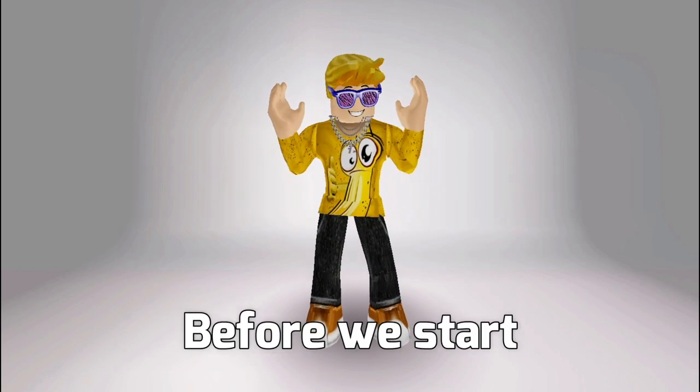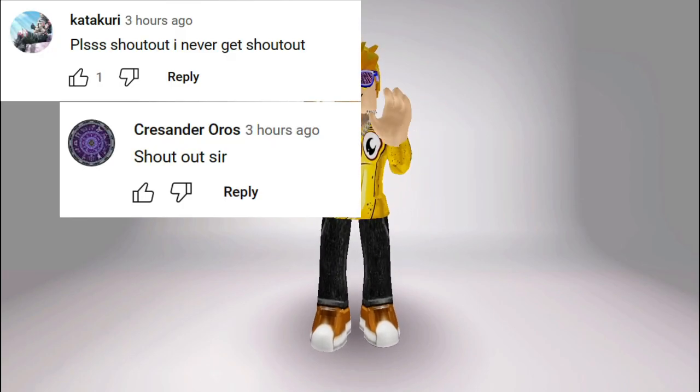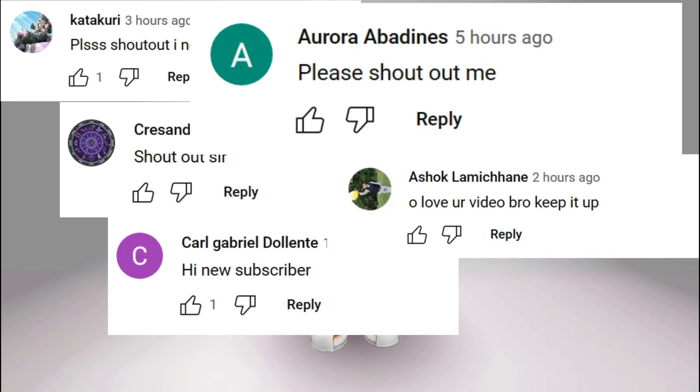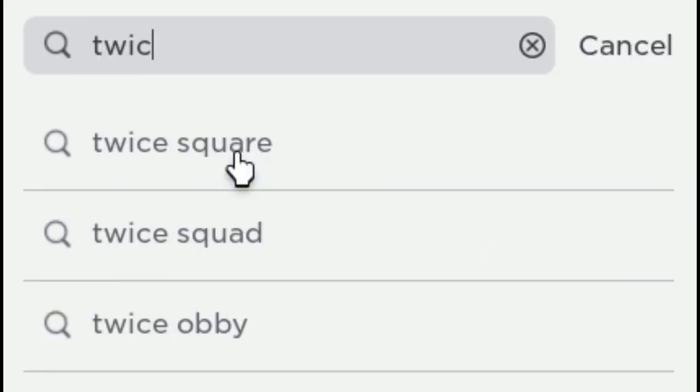Before we start, it's time for shoutouts: Katakori, Chresander, Oros, Carl, Gabriel, Dollant, Aurora, Abedines, Ashok, Lama, Chane — thank you for your comments guys! Now let's go. We are entering the Times Square game.